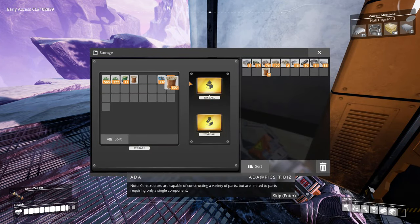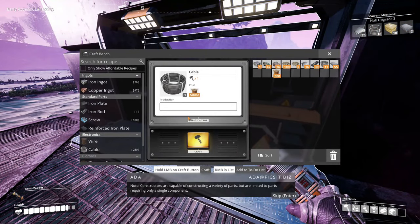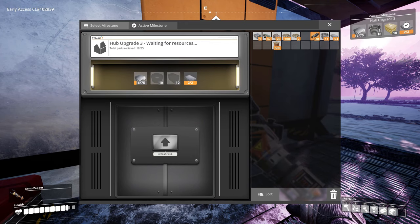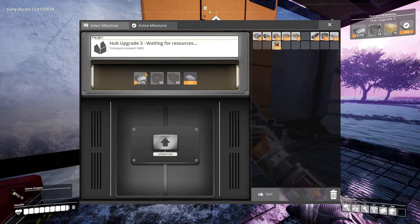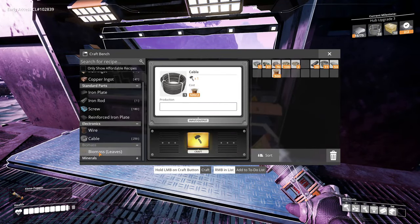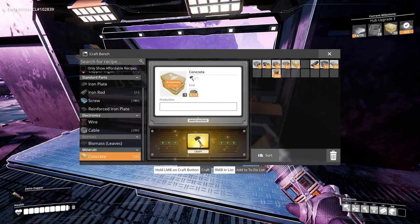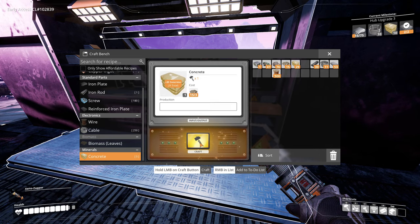Note: constructors are capable of constructing copious parts, of which only one type at a time. We have some of these but we need to make screws - we need a lot of plates and we need concrete. I think we can make 34 of those. We need like 10 but I'm just gonna make them all, we're gonna need them anyway.